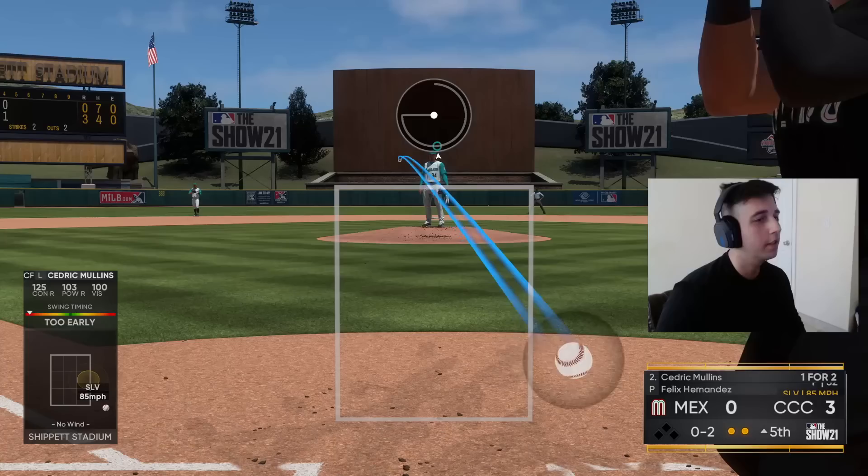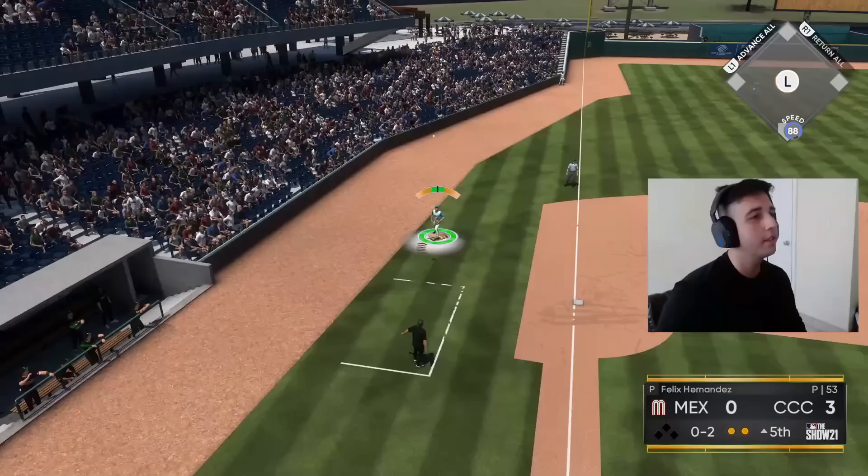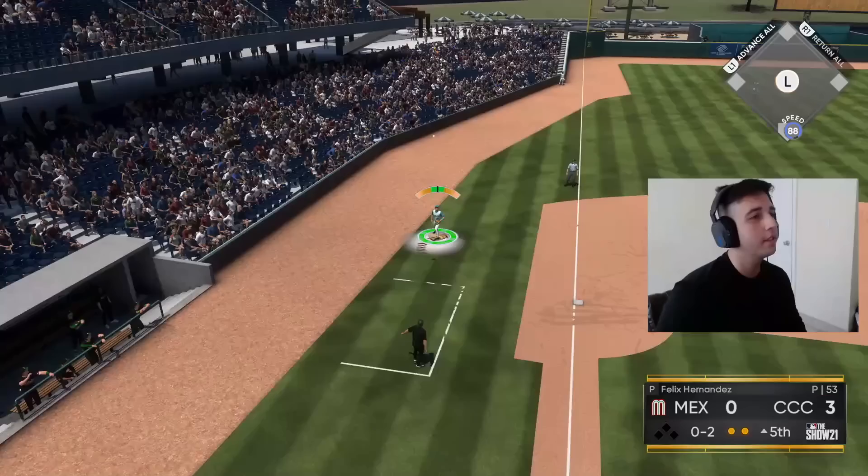Is this Cedric's kryptonite — swinging slurves off the plate? We come inside on the plate and jam him up for an easy pop-up to the third baseman. One-two-three inning, got Mookie coming up, let's hit.